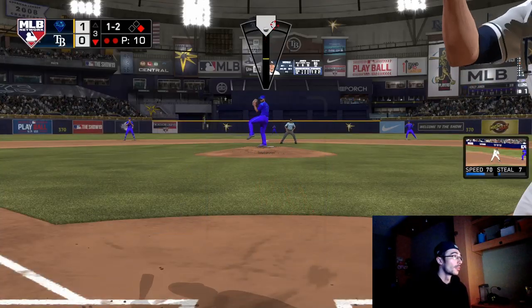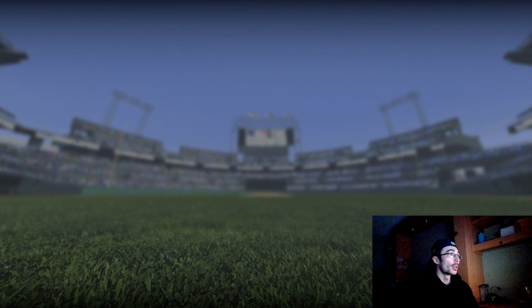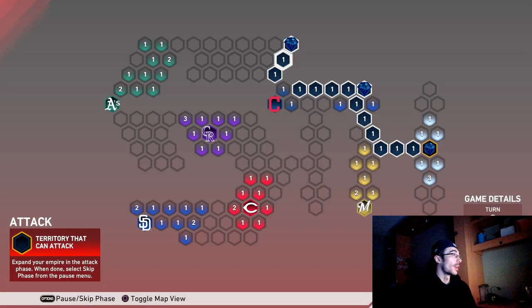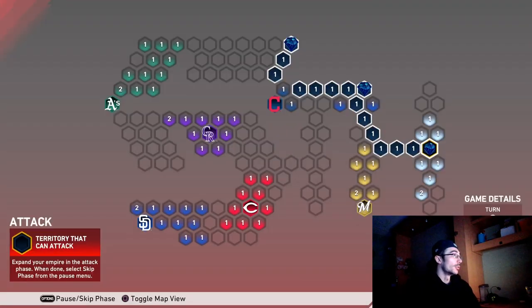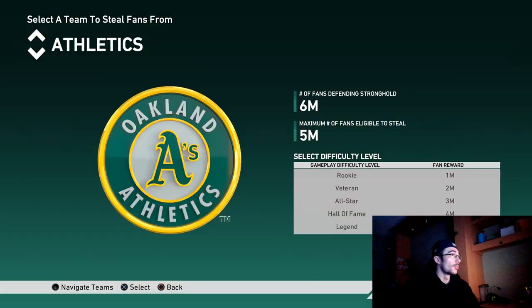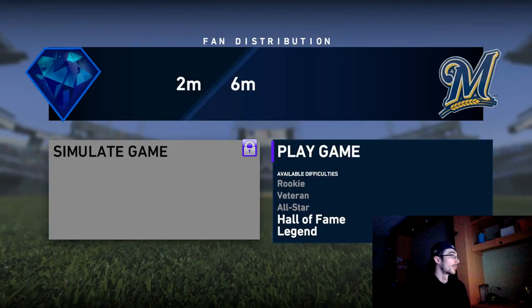If you had played all the games I simulated, you could probably play the Rays on veteran or even rookie difficulty. And if you played all the games going down toward the Brewers stronghold, you might be able to play them on an easier difficulty too. I went ahead and skipped the Steal Fans phase, advancing to turn three, so I'm going up against the Brewers on Hall of Fame. It was a three-to-six matchup, but when you go into it, it takes away one million fans from your distribution. I'll only have about one other chance since you need at least one extra million fans to play them — this is a must-win game.